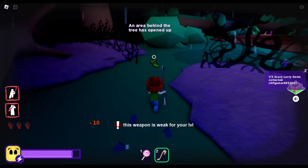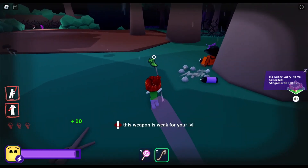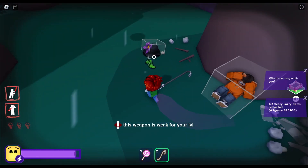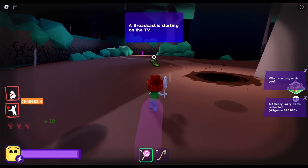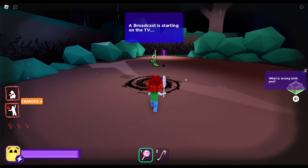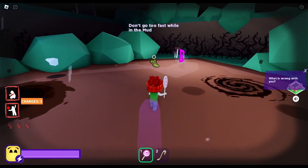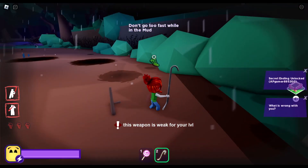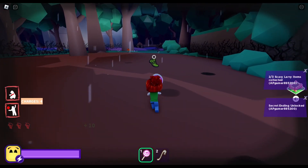It says 1 out of 3 Scary Larry items collected. You keep going and there is this person with Scary Larry's hat, so we grab that. And on the other side of this mud, there is the mask. We need that as well. That's our last item. And just like that, the secret ending is unlocked.